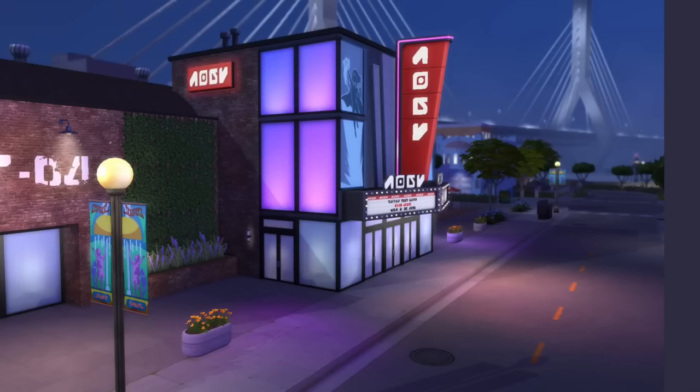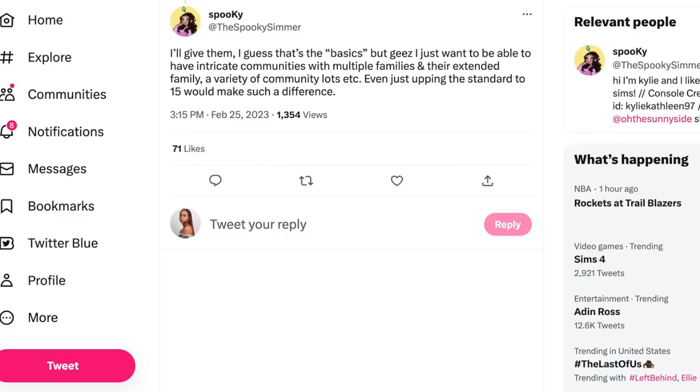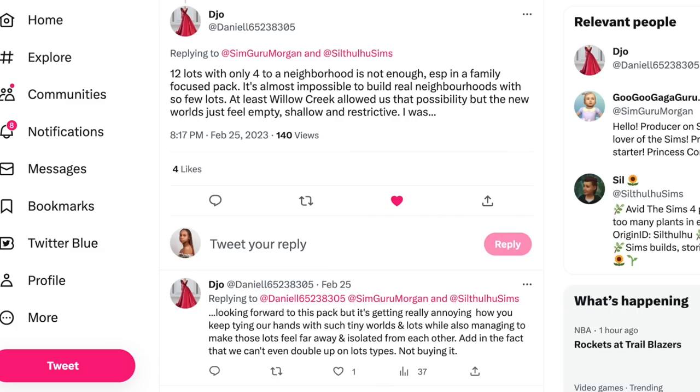I completely understand where that simmer is coming from — it does look a little bland, though I'll wait for the livestream to have my full input. The Spooky Simmer pointed out that 12 lots get used up fast: one family, five or six single sims or extended family, seven library, eight gym, nine bar/nightlife, ten rec center, eleven restaurant, twelve park — and that's it. They said even upping the standard to 15 lots would make such a difference.